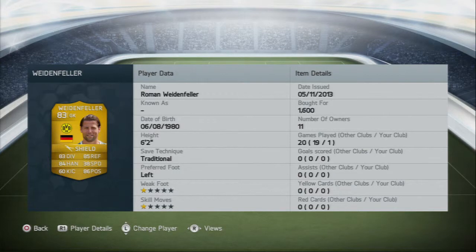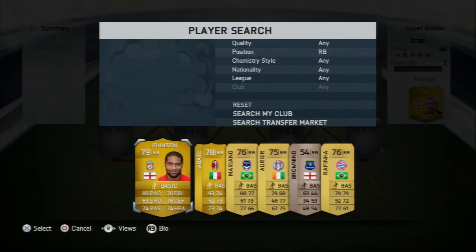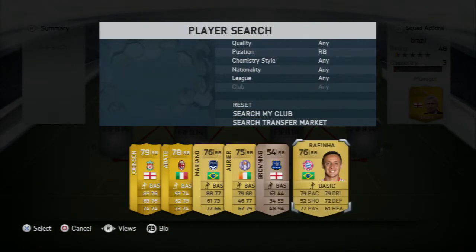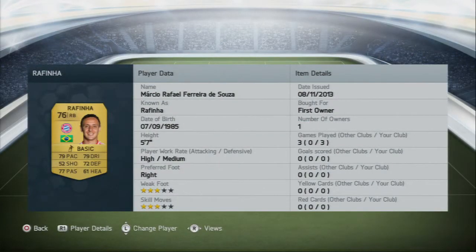In goal we have the Dortmund keeper — a bit predictable, but he's a good keeper. He's got the shield trait and you can get him for around 1k. He gets the job done with some decent stats. He kept quite a few clean sheets for me. Just ignore the fact that it says one game — I pre-recorded this.